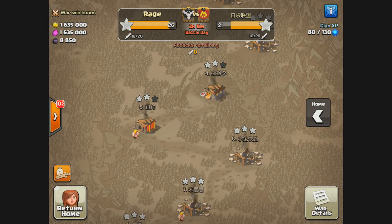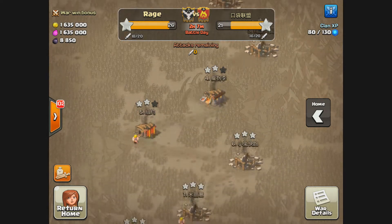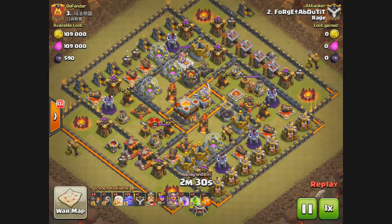Let's go to our current war — Rage versus their opponent. Right now the score is 26 to 21, we're doing great. A lot of three-stars here on the map. Let's go ahead and take a peek at some of these three-star attacks.